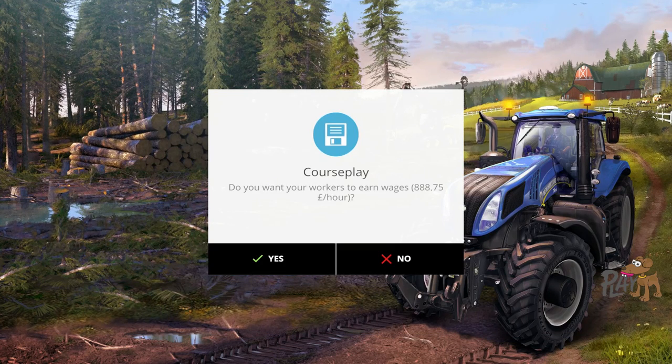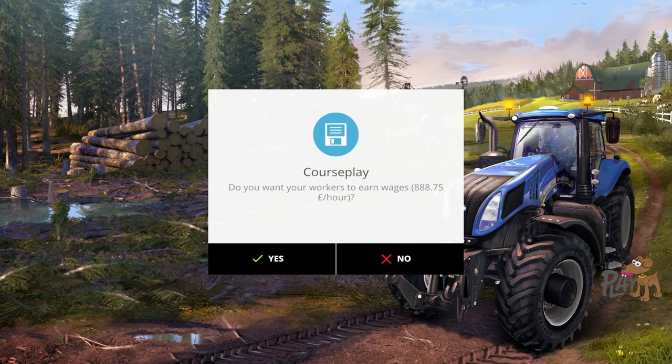Courseplay — do you want to scan the fields? Yes please. Do you want your workers to earn wages, as in £888.75 an hour? Wow, I am like the best employer in the world — if I was earning that sort of money, hey, that would be fun times. Okay but we're going to pay our workers money. So having to move or to empty a combine isn't as bad because you're paying them money. It's not as cheaty as it probably was in the first instance. That's one of the main reasons why I've decided to go with Courseplay — the link's all down below. So there we go, it's all scanned. Brilliant.